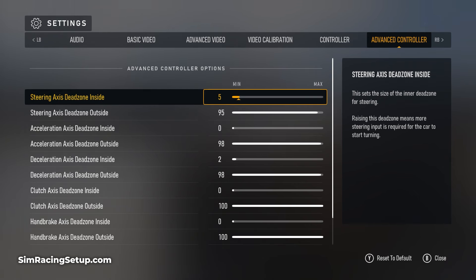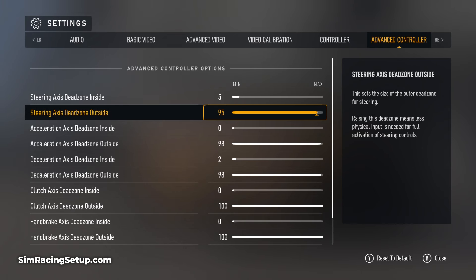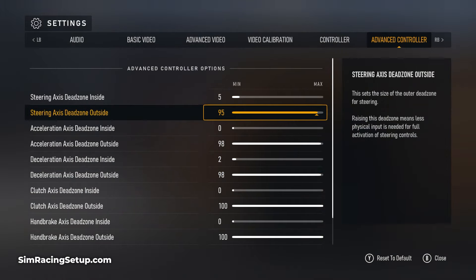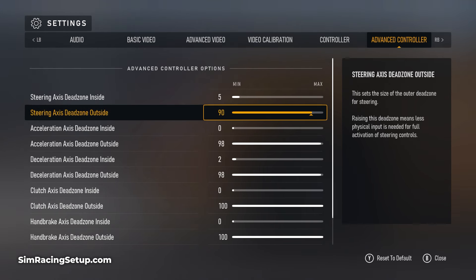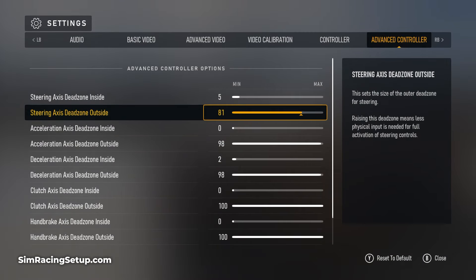Increasing the inside dead zone on the steering axis is normally recommended, as it can remove any tendency for your controller and car to pull to one side when traveling in a straight line. The outside dead zone is an indicator for the maximum amount of input required to reach full throttle, full braking, or full steering lock — this also applies to clutch and handbrake. Reducing the outside dead zone from 100 to say 90 means that at 90% of trigger pressure, you'll be registering 100% input in game, making your trigger more responsive.